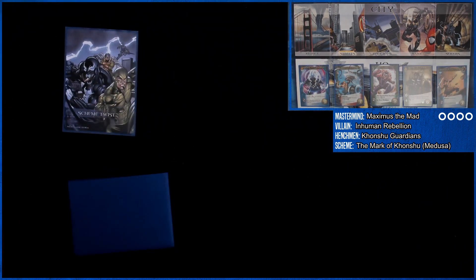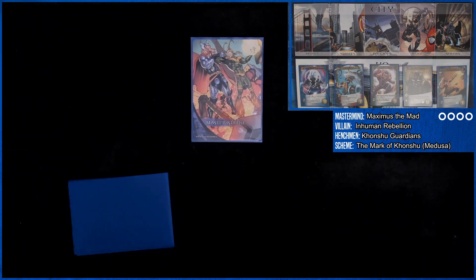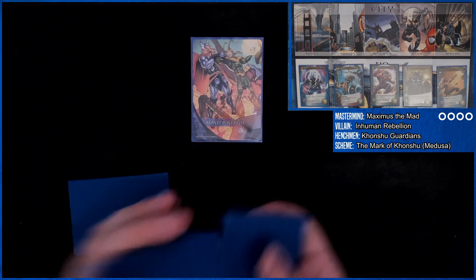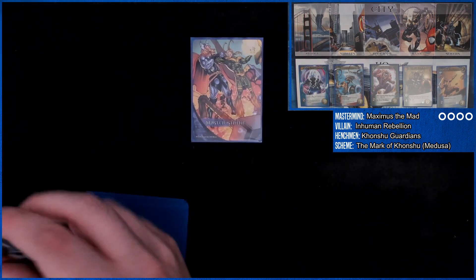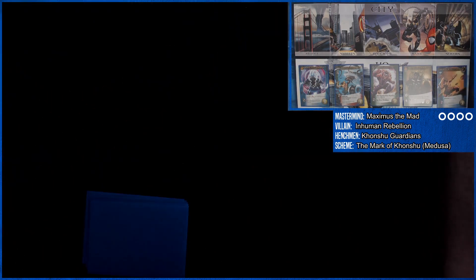Am I going to get to play this game? Scheme Twist plays two cards from the villain deck — we got a master strike. Are we ever going to take a first turn? Let's shuffle this up. Each player KOs one of their gray heroes, or gains a wound — okay, we're going to gain a wound. The plus side: we're getting through these master strikes. Card number one off the scheme twist is a bystander going under Maximus. Card number two is a Medusa. Okay — it's finally my turn.